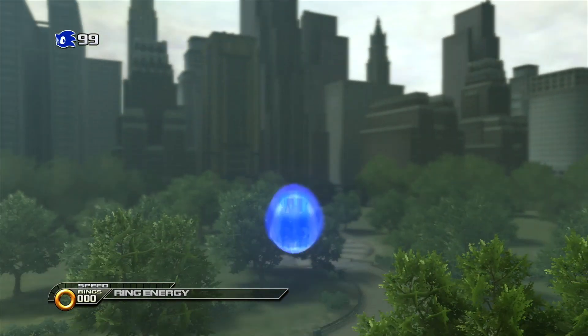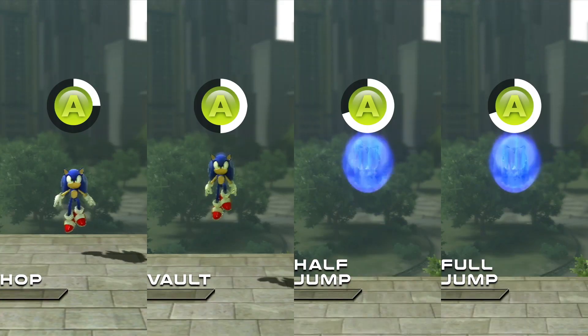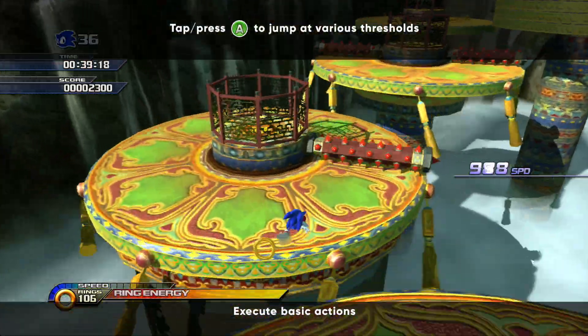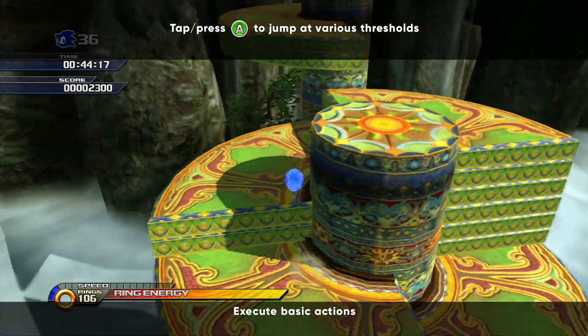Starting with the basics, we have Sonic's jump. Jump height varies depending on how long the jump button is held down. These thresholds are important to consider while airborne, since it's easier to maintain speed by jumping swiftly, whereas high jumps grant more lift and control for platforming.